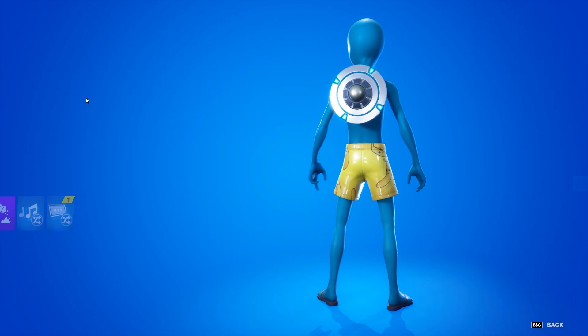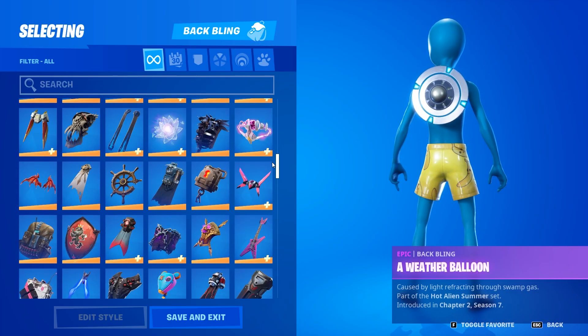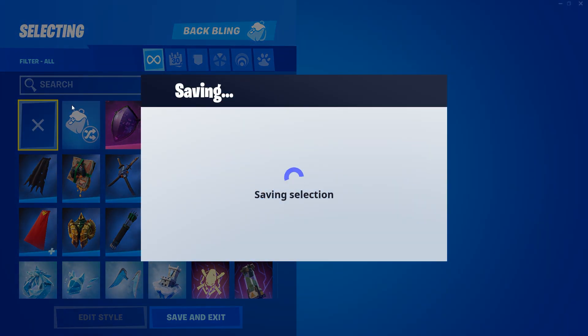You can see here this is the Weather Balloon back bling — no extra styles. I'll take that off now, make my own alien, and then show you guys some gameplay of that.